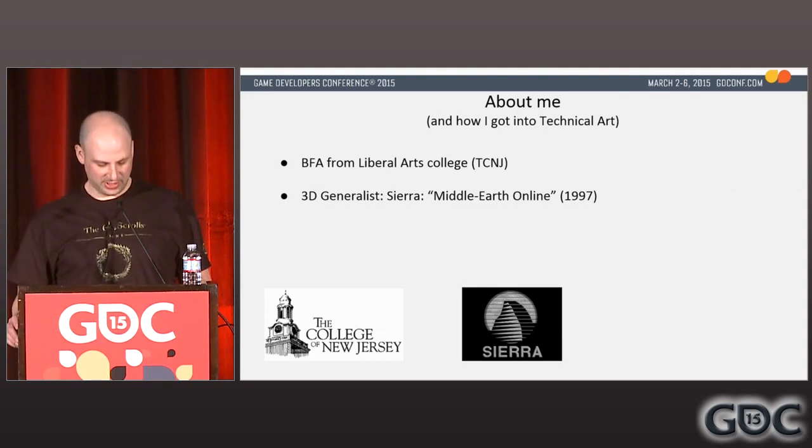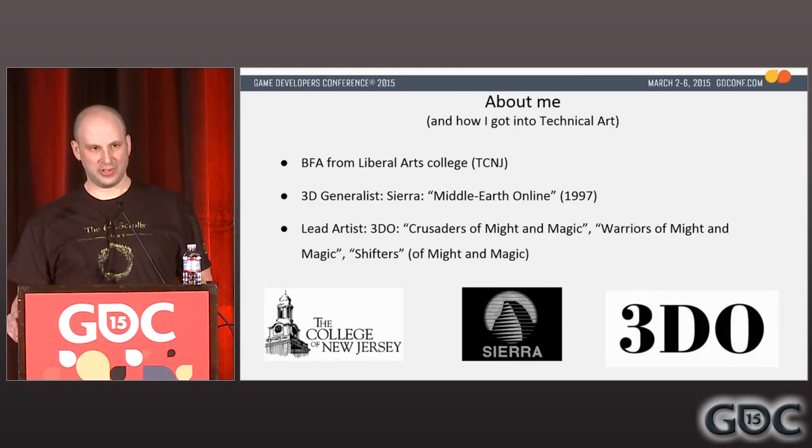I was a 3D generalist. I touched every stage of a character from concept to game: concept, model, UVs, texture, skinning, animation, and technical art. We were working in 3D Studio Max version 2.0 and the first release of MaxScript. I built a layer system that Max did not include back then, and a sprite rendering system that cut times for getting a character from Max into the game from 8 hours to 30 minutes.